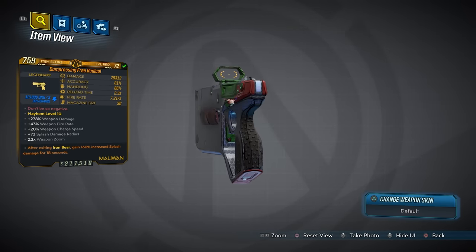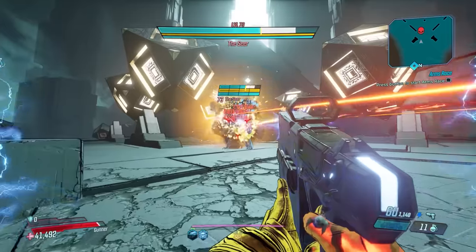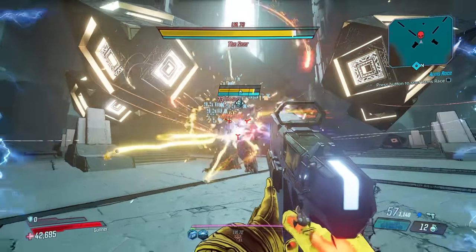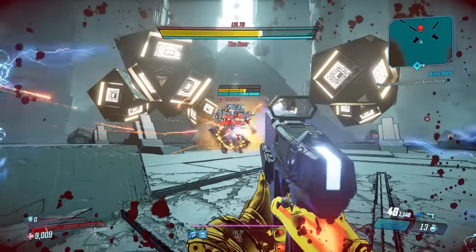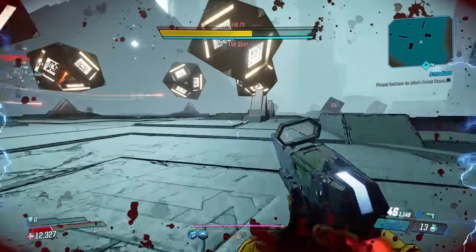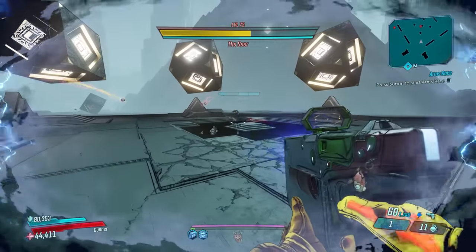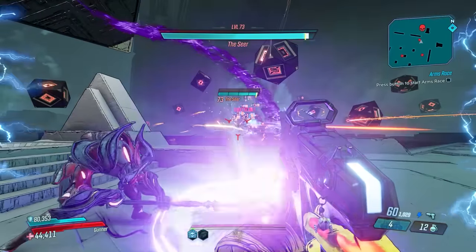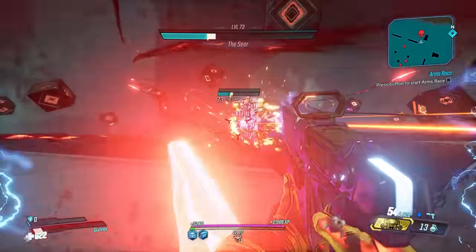Surprising absolutely nobody at number 1 on this list is the Free Radical. This Maliwan pistol might be locked to Shock as the only elemental option, but don't let that fool you — this gun doesn't really care what enemies resist and will shred everything in sight. The Free Radical shoots out energy orbs that deal Shock splash damage, and each enemy that is hit will spawn a homing bullet that homes back in on the hit target. These homing bullets do not deal splash damage, but this creates a wild light show of bullets and splash damage that leaves everything on the screen dead in mere seconds.